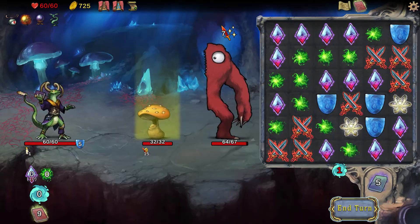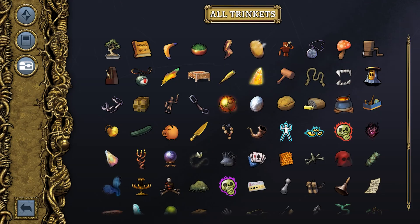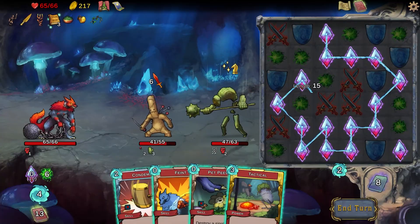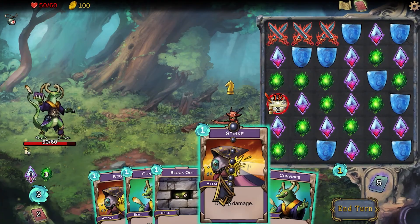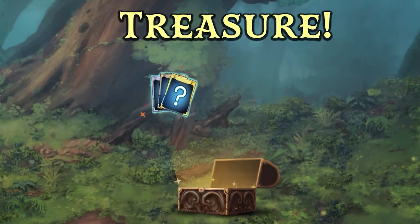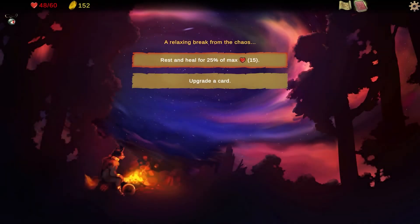Should you fail in your quest, fear not. As a roguelike, Demon's Mirror is all about making new discoveries, creating new strategies, and finding new ways to conquer the map. Unique enemy encounters, items, and randomly dropped cards are generated with each run, ensuring near-endless replayability.